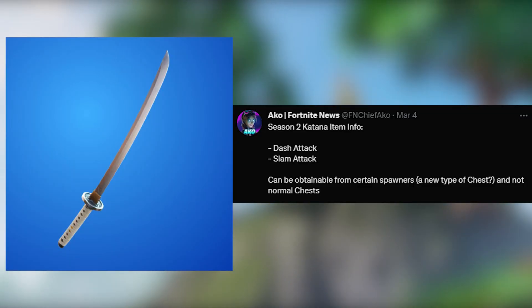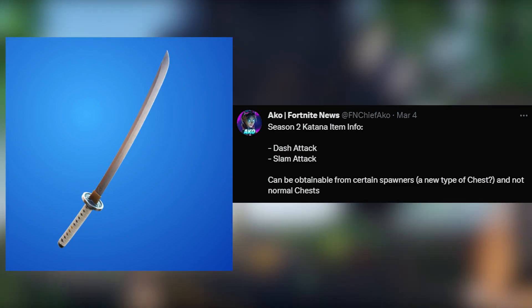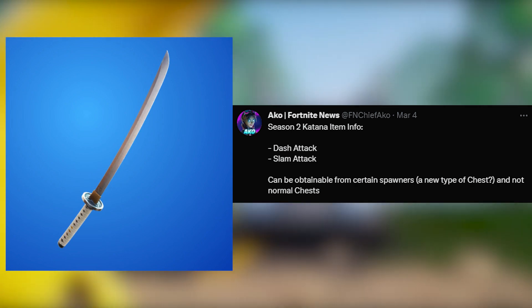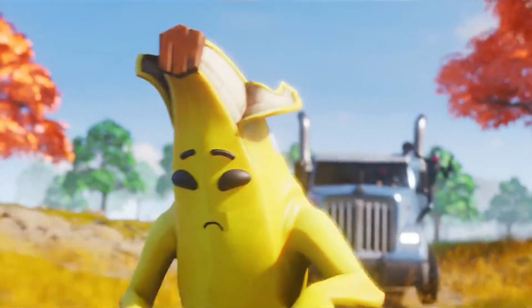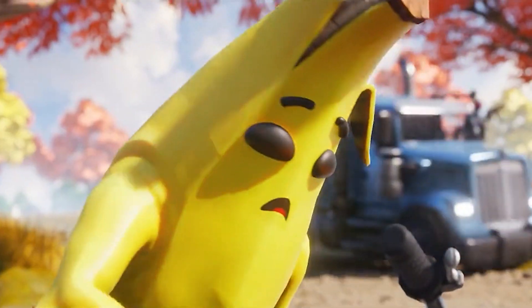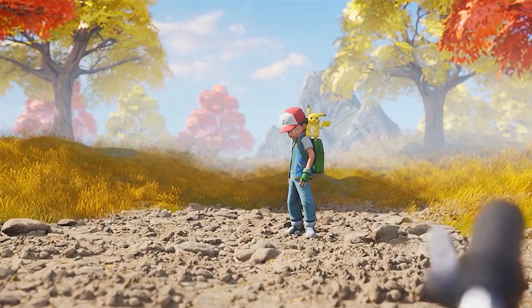Additionally, a Katana will be coming too, with a separate set of attacks including a dash attack and a slam attack, and it can be obtained from certain spawners. This is thought to be from a new type of chest, but it could also be from a mythic chest as a mythic weapon.